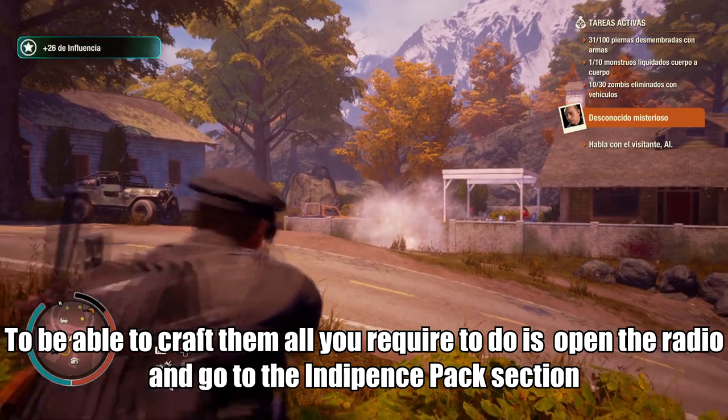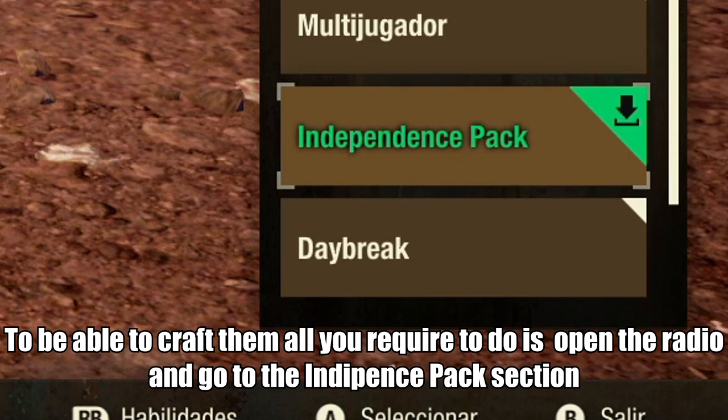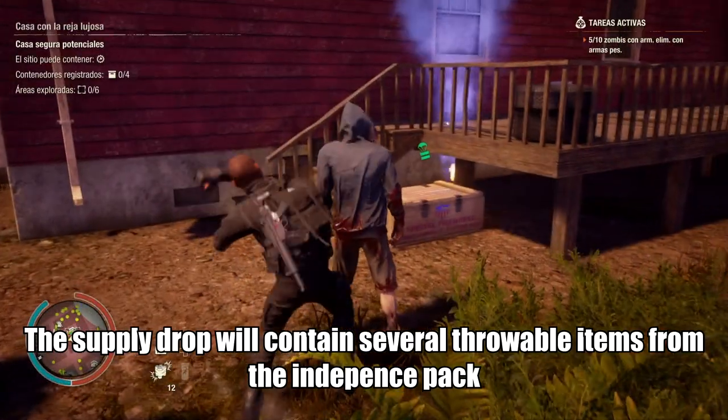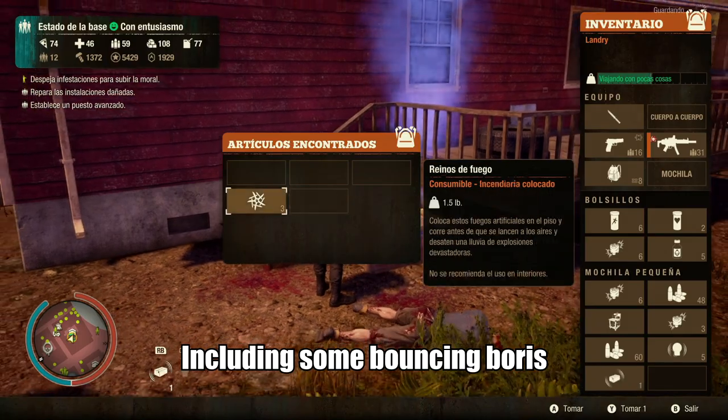To be able to craft them, all you require to do is open the radio and go to the independence pack section. Once you are here, call in the supply drop and pick it up. The supply drop will contain several trouble items from the independence pack, including some bouncing bodies.